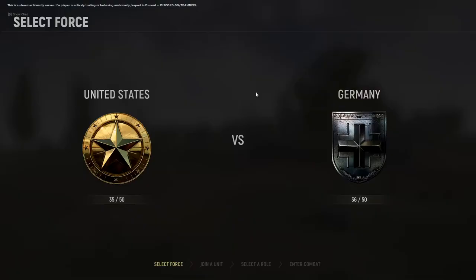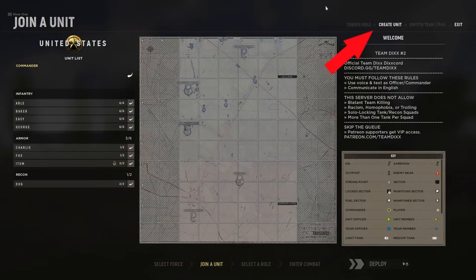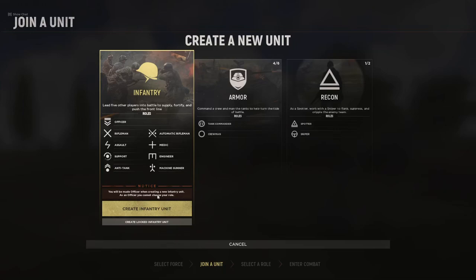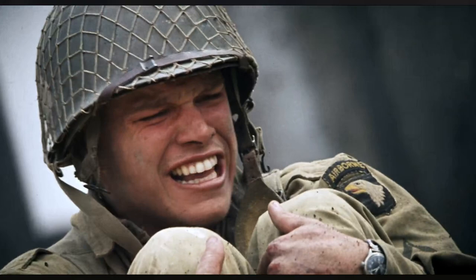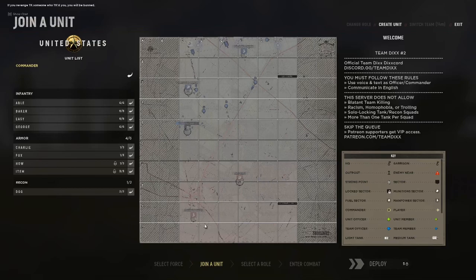As soon as you join a server, you'll be prompted to join a side and either create a unit or join an existing one. Do not create a unit if you're just starting out. If you do, you'll be forced into the role of squad officer and you'll get into the officers' and commander's voice chat, as well as that of your squad, and soon you'll have trouble performing the most basic tasks in the game while seven different people are talking to you at the same time. So join a unit. Units are divided into three types: infantry, armor, and recon.